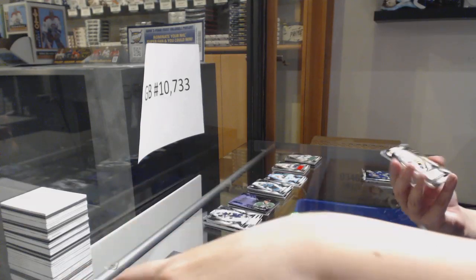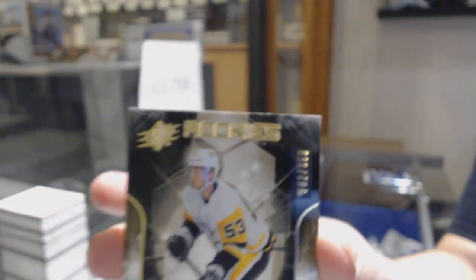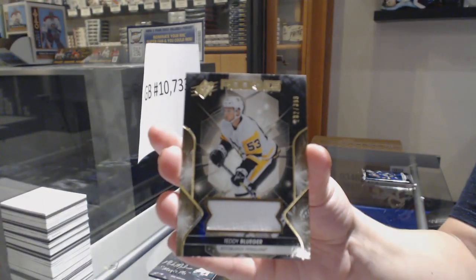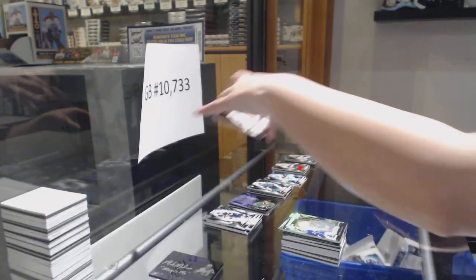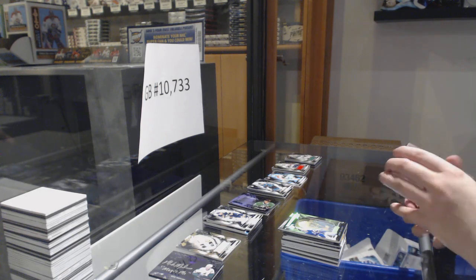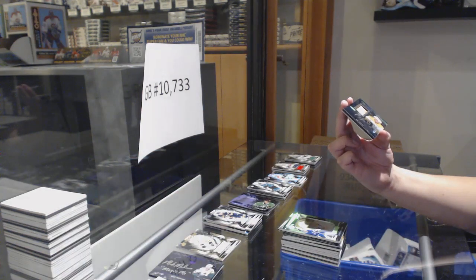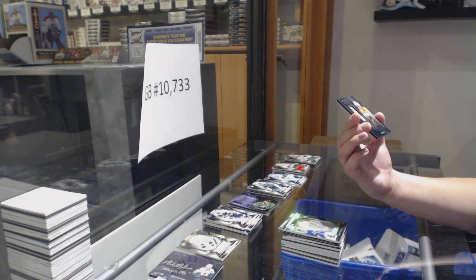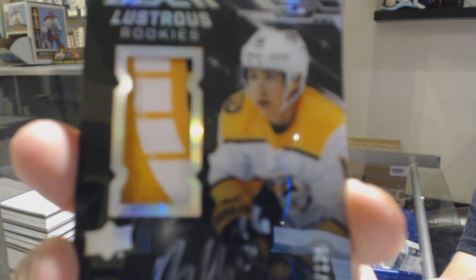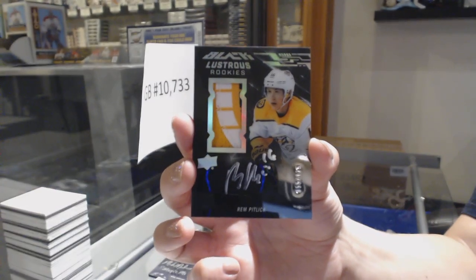We've got a Rookie jersey numbered 282 of 399 for the number 2 spot — Teddy Bluger. We've got a number 2 — we need a zero, I've got no zero so far. We've got numbered 55 of 125 for the number 5 spot — Lustrous Rookies Patch Auto of Rem Pitlick. 55 of 125.